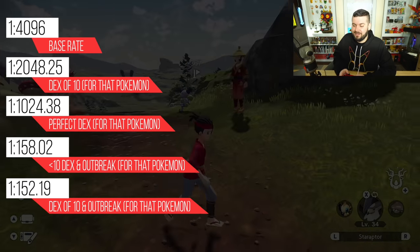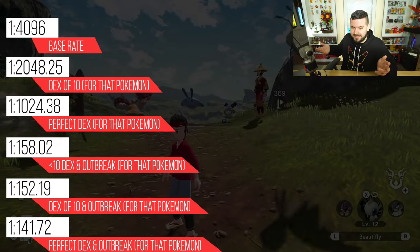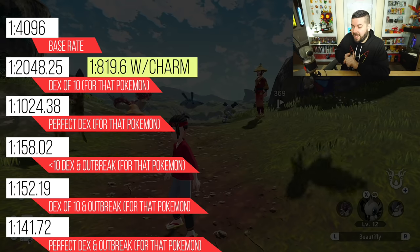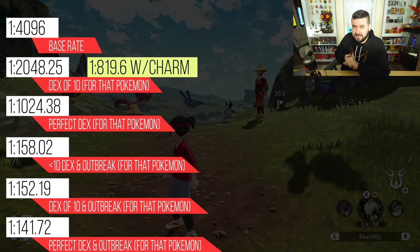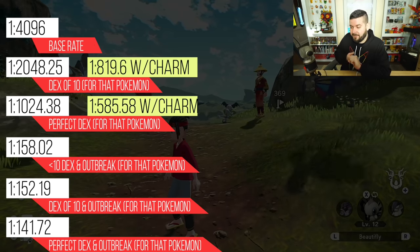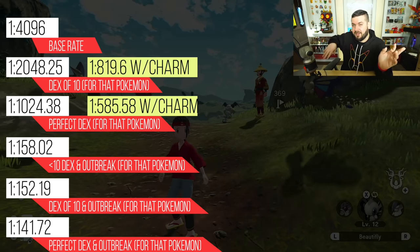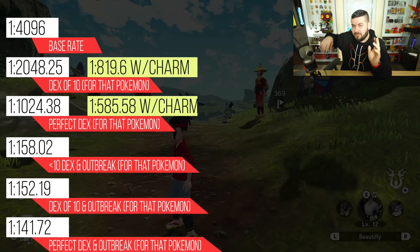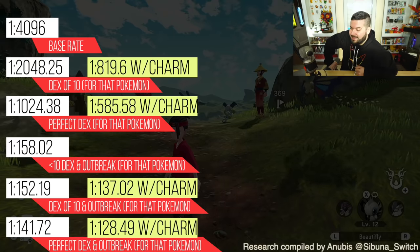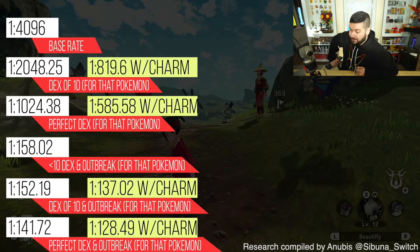If it's a perfect research page during a mass outbreak, you have 29 re-rolls. The shiny charm very slightly increases those odds further. Without a mass outbreak but with the shiny charm at research level 10, you have five re-rolls for one out of 819 odds. With a perfect dex page and the shiny charm, one out of 585. The absolute best odds — post-game complete, mass outbreak, perfect page, shiny charm — gives you 32 re-rolls for a one out of 128.49 chance at a shiny Pokemon.